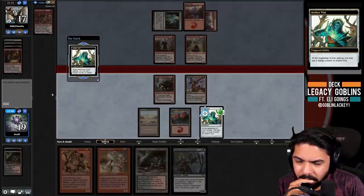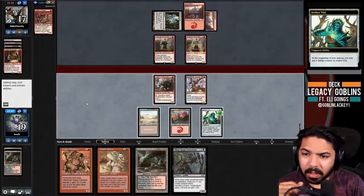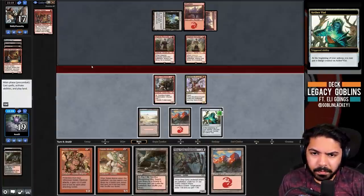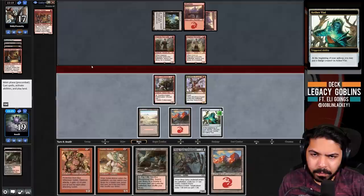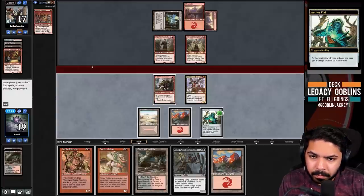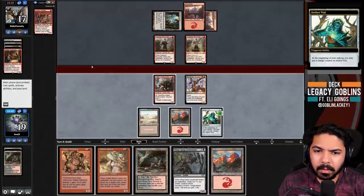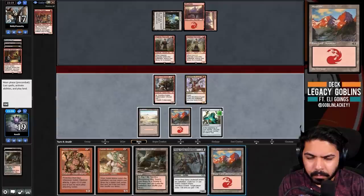We draw a Mountain - that's fine. We could Matron here for something. We have to consider how we lose: it would involve them playing the full combo next turn. We should not play Pile Driver yet because we want to hold up Matron for Gem Palm or Expert. We go land, go - we can attack with the Munitions Expert but I think the body on board has value.